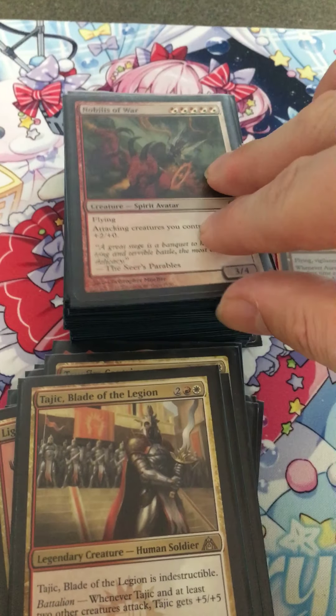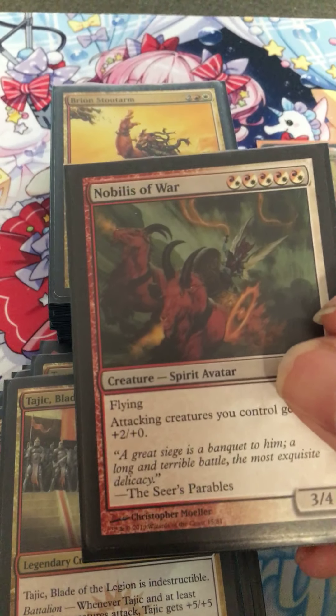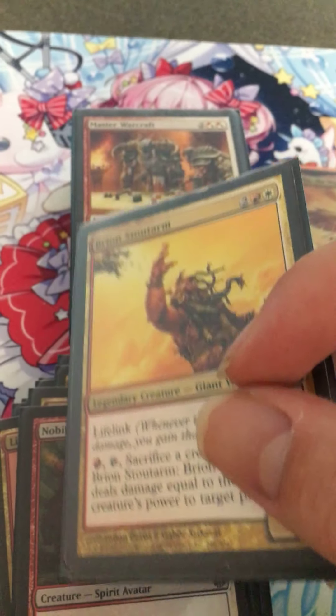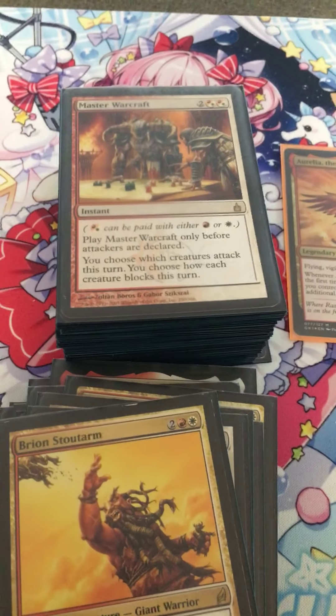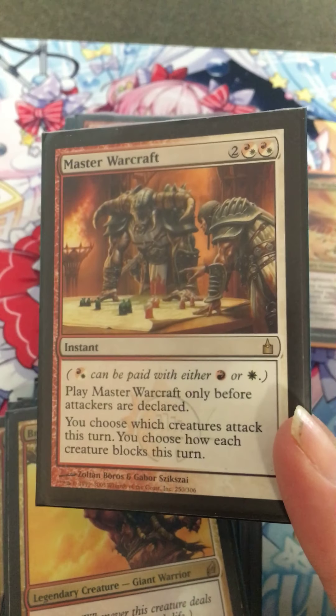Truefire Captain, Firemane Avenger, Tajic Blade of the Legion, Noblest of War. Baryon's Shroud Storm — it has lifelink, sacrifice the creature, deal damage. You're basically throwing a Fling at your opponent. Master Warcraft.